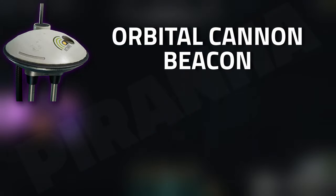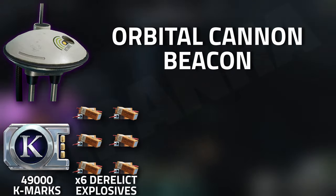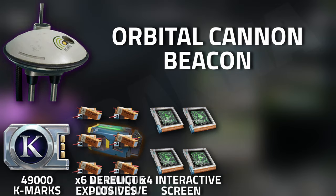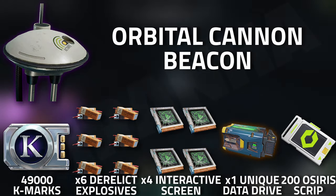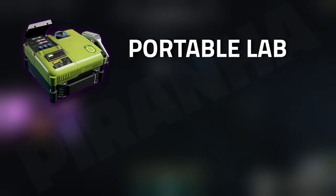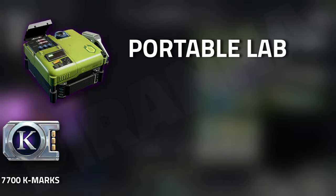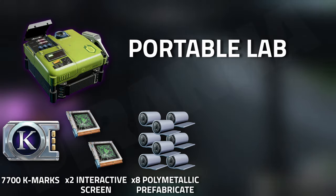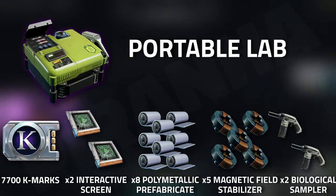To start the Orbital Cannon Beacon, you are going to need 49,000 K-marks, six derelict explosives, four interactive screens, one unique data drive, as well as 200 Osiris scripts. For the Portable Lab, you're going to need 7,700 K-marks, two interactive screens, eight poly metallic fabricates, five magnetic field stabilizers, and two biological samplers.